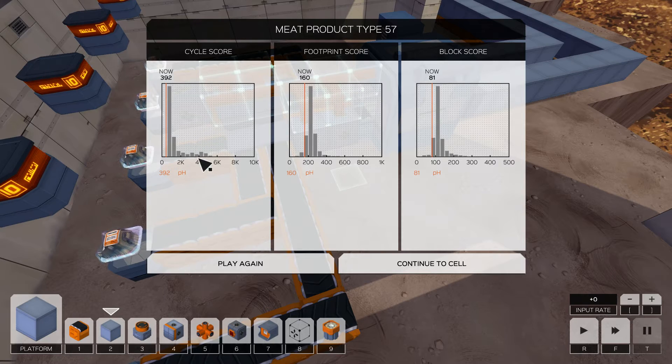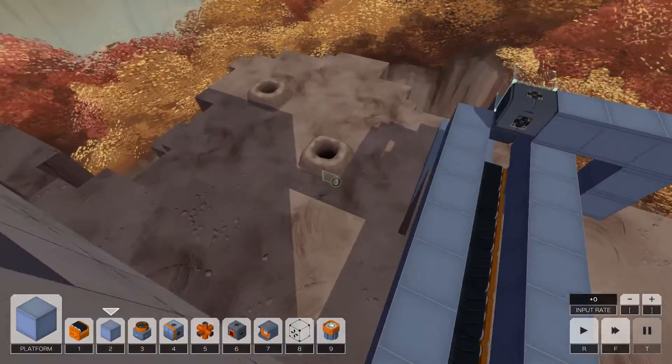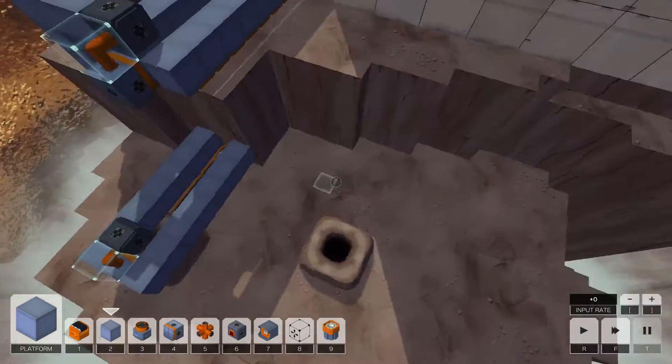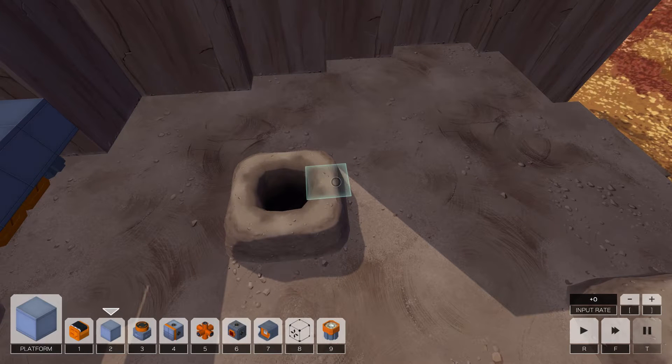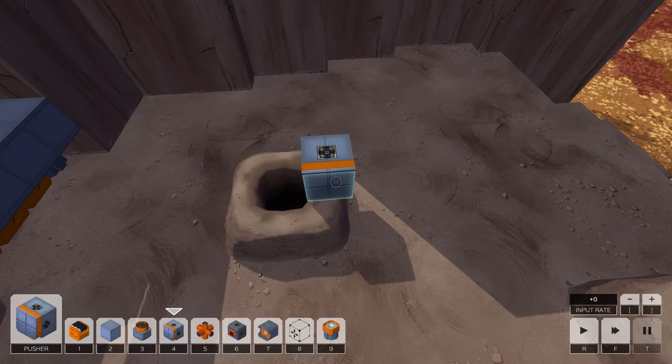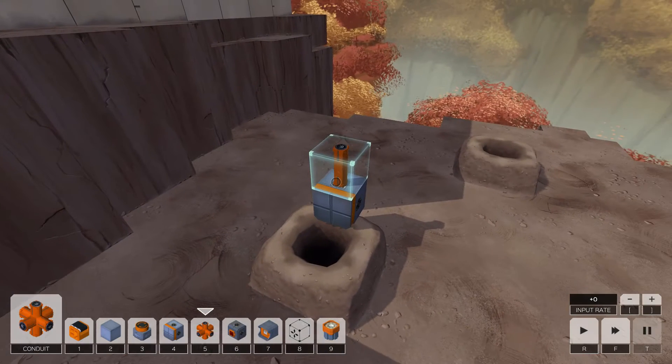Why people would have been taking 4,000 cycles... anyway, low footprint score and low block score, mainly because I've only used one of the sources. It's quite trivial to add them in if I want to.